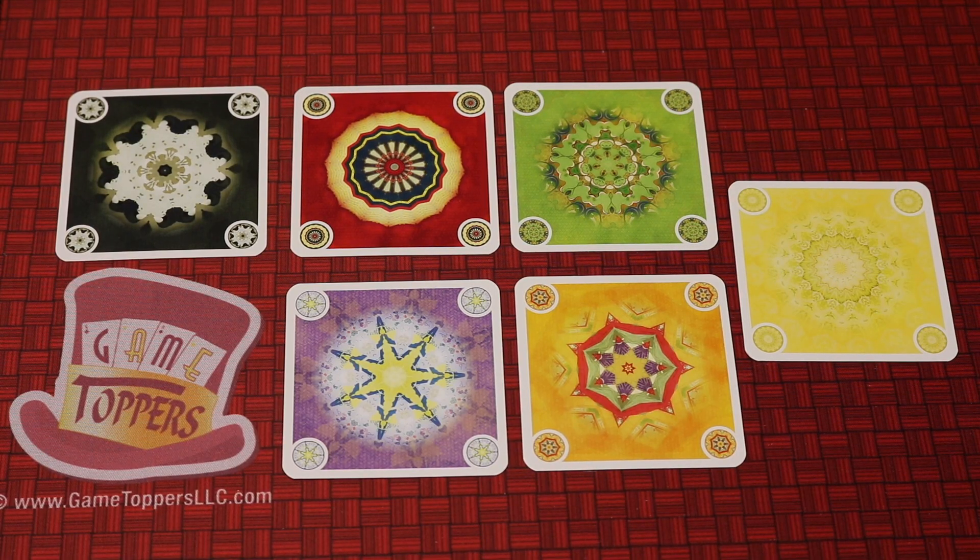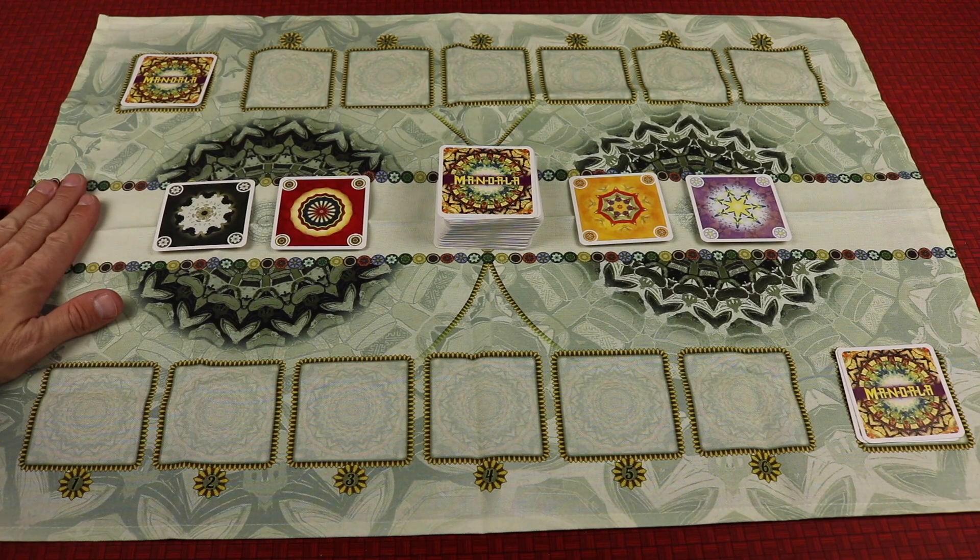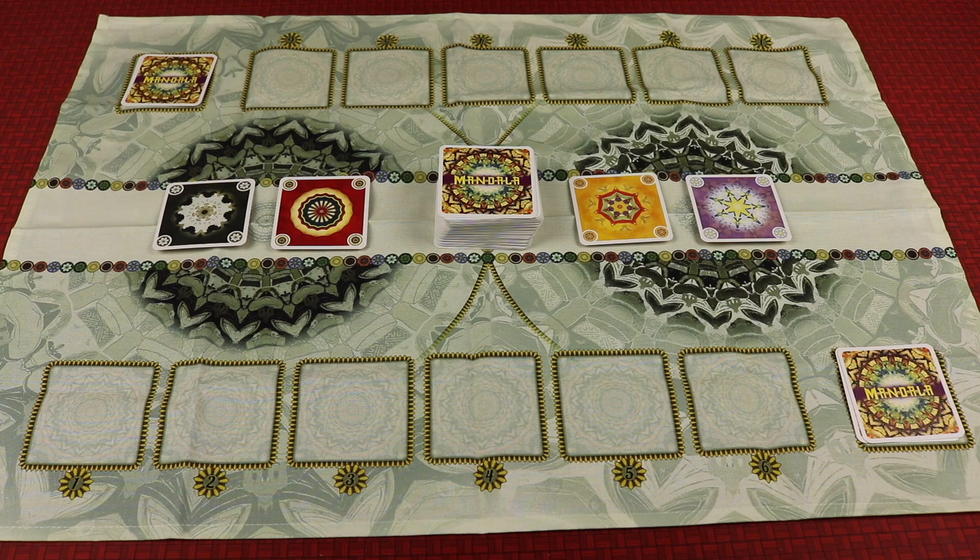In this two-player card game, there are six suits, and each of them look like this. There are no numbers on any of these cards, and there's an even amount of cards for each of the suits. The game comes with this really nice linen playmat that folds up and fits into the box nicely.